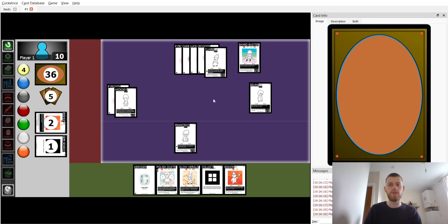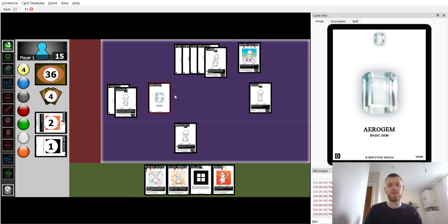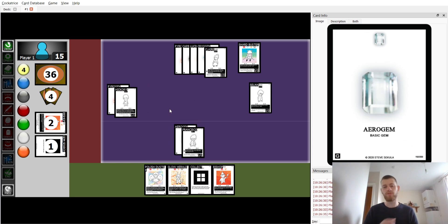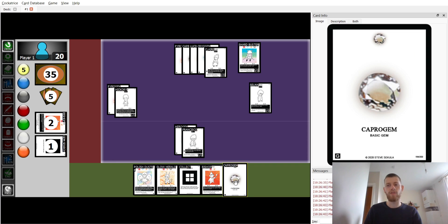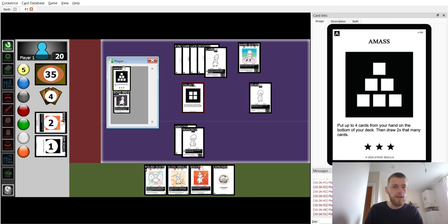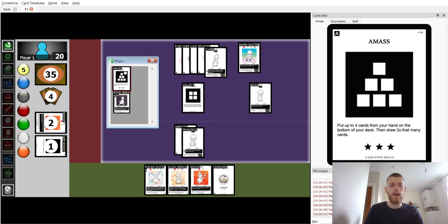On turn four we don't want to draw into more Bishops — just do five more damage. Drop an Era gem onto Hickory and Francisco, then move the gems as needed. On turn five we don't want to put down another Capra gem, so we use Collect to look at our top four cards.